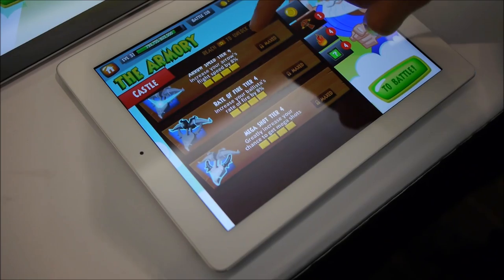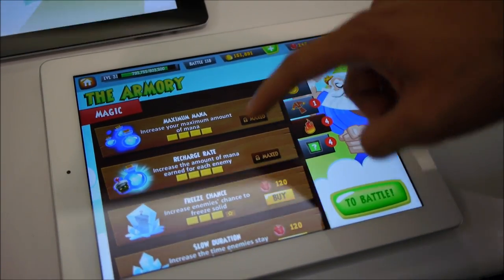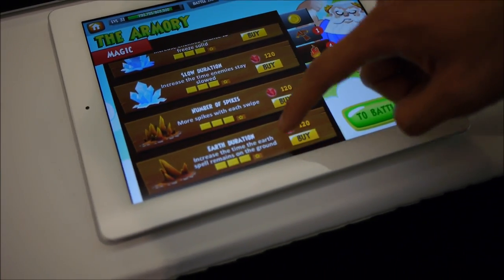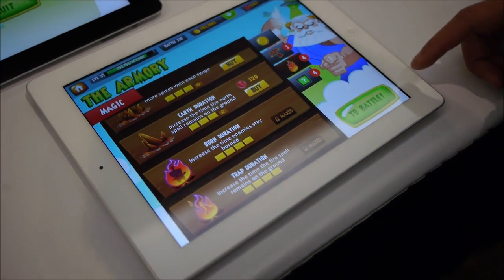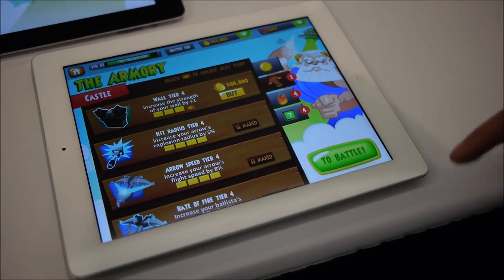As I mentioned, you can upgrade your crossbow, you can upgrade all your powers — your lightning, your ice, your Earth, and your fire. Everything is fully upgradable, and your crossbow will change in appearance as well.